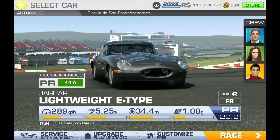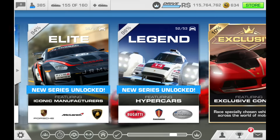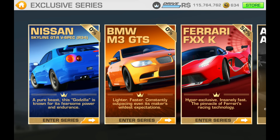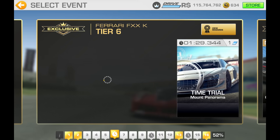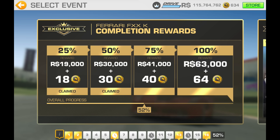We're at Spa, got an autocross. One thing before I start - the fully upgraded car has some really good gold prizes. I've already got a bit of gold out of it. There's a gold value there - 75 percent completion gives 40 gold and then another 64 for 100 percent.